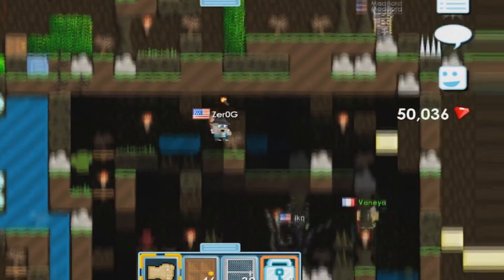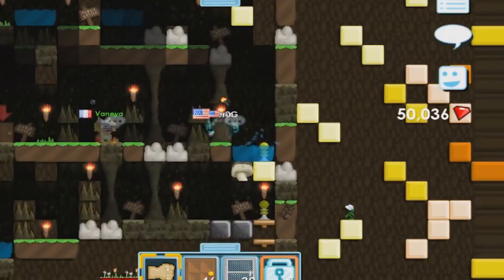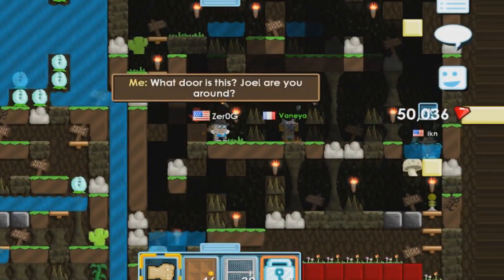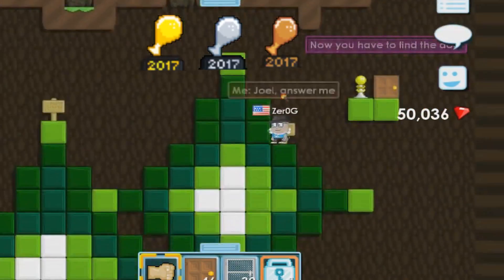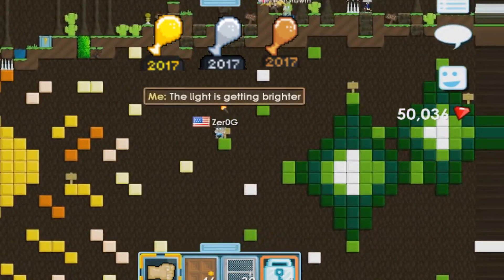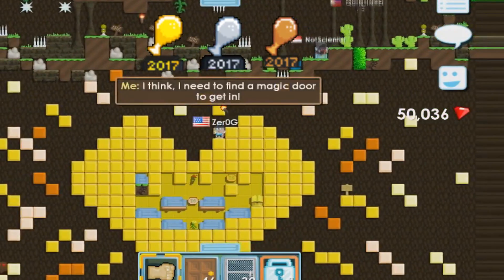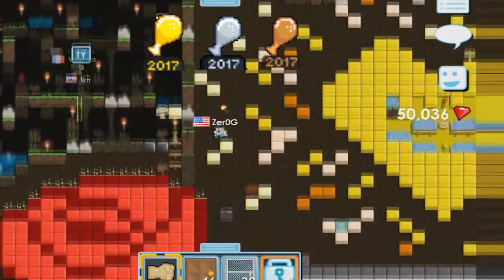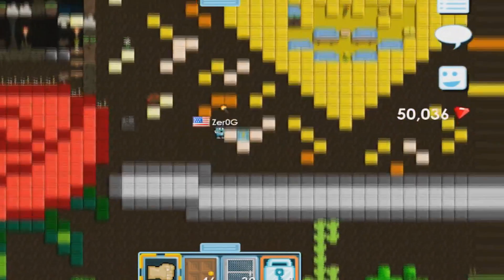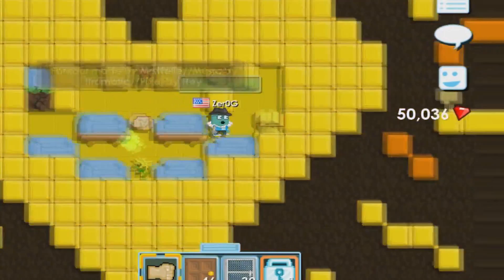There are also a lot of new trophies, which includes the Thanksgiving Turkey Dinner Gold Trophy, a gold one, a silver one, and a bronze one. The gold can only be obtained by getting first place, the silver by getting second or third, and the bronze by getting fourth to tenth place. So you will only get an award if you're in the top ten, just like in school.